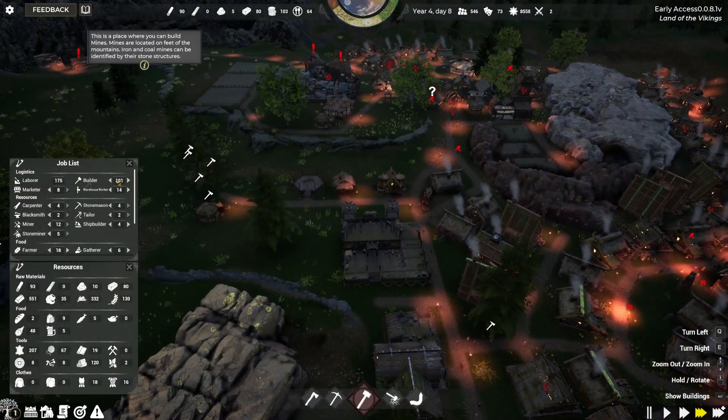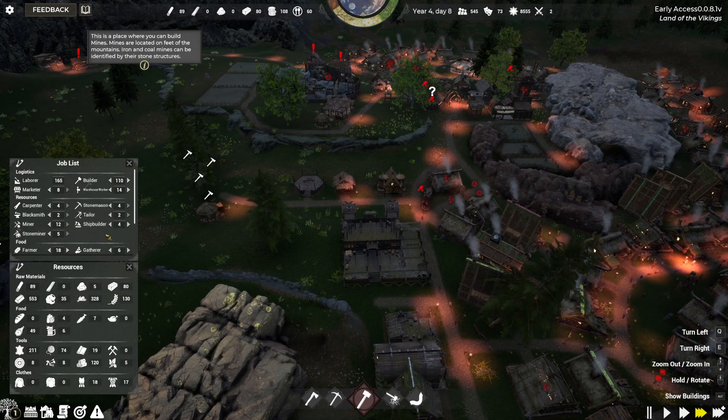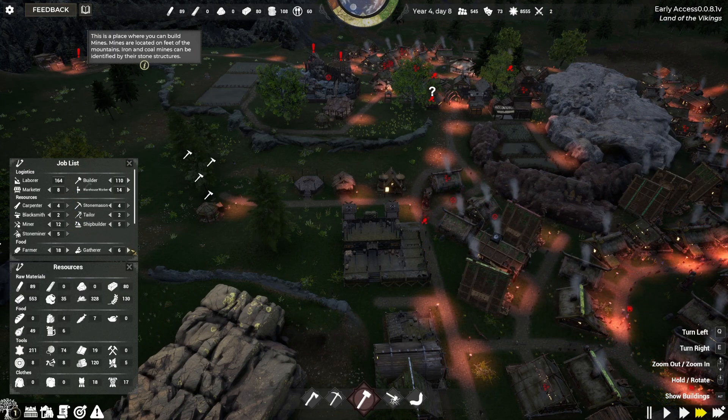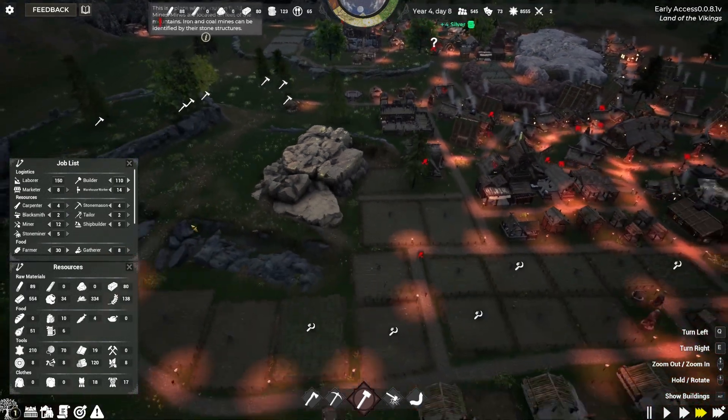I'm trying to keep about 100 builders but it still doesn't seem to be enough. Let's go ahead — we'll go 110 for a while. Labor is at 166. I'm trying to make sure we have most of these maxed up. The one that seems weird is farmers — I feel like I can go indefinitely with farmers, so having that many isn't really helpful. We'll max everything out except for our farmers.